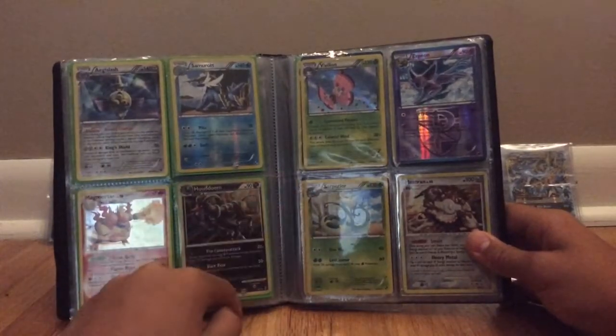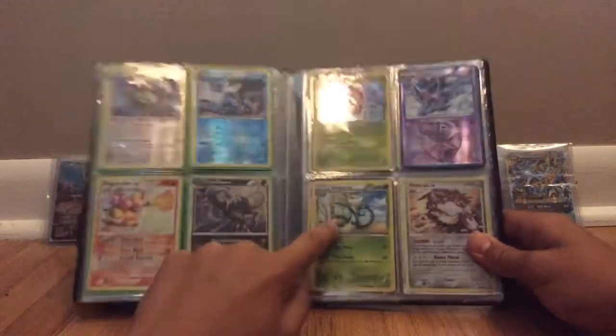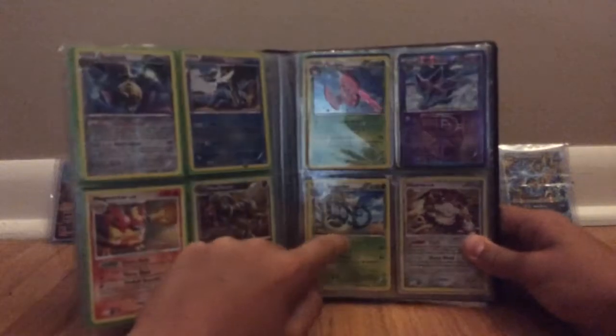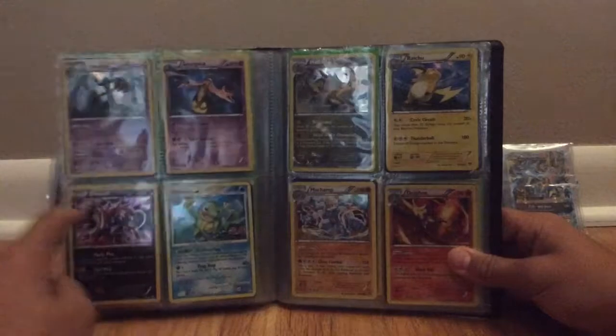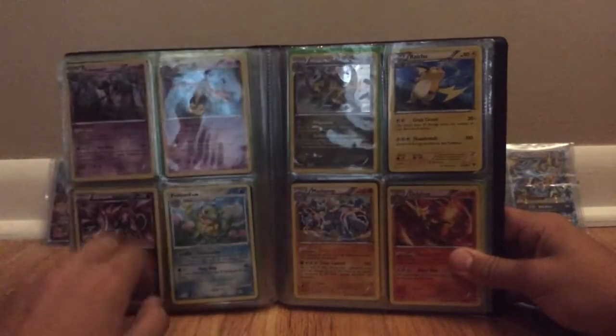Pavilion holo. Espeon reverse. Serperior holo — it's kind of hard to see. Heatran holo. Politoed, Zoroark holo — but this one's promo, so that's another Zoroark.